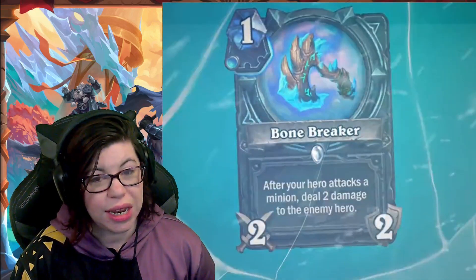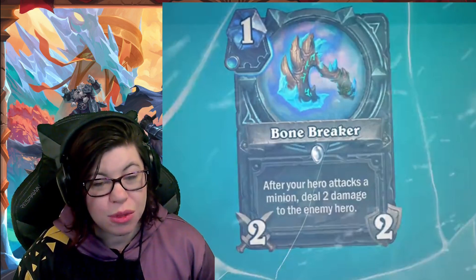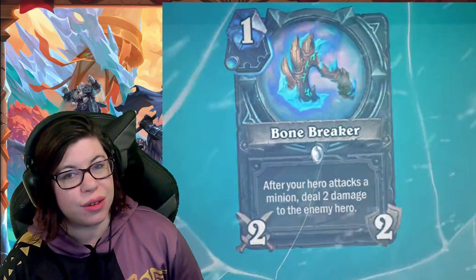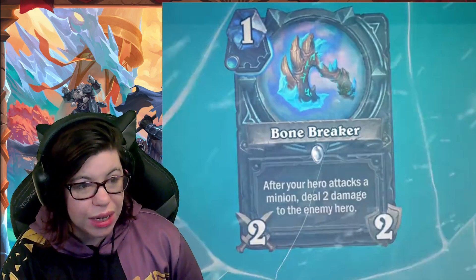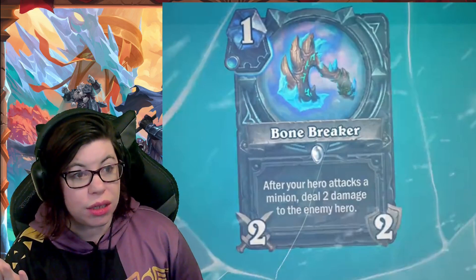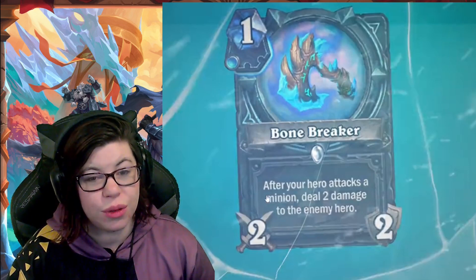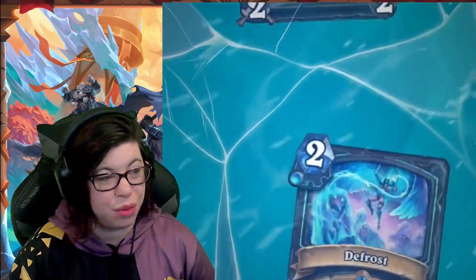Then we have Bone Breaker, a one mana two-attack two-durability weapon. After your hero attacks a minion, deal two damage to the enemy hero. Kind of interesting — I actually created a card with a similar effect in a previous video. This one specifically says you have to attack a minion. A cheap weapon that can answer early minions always seems to see some play, and it's kind of aggressive — attacking an early minion and dealing damage at the same time. I like that one a lot.